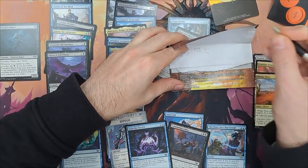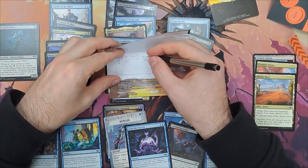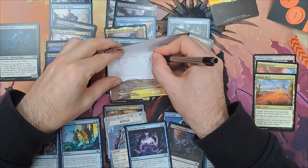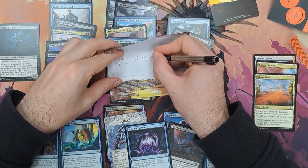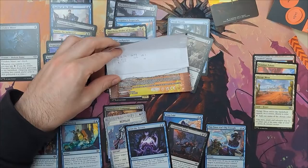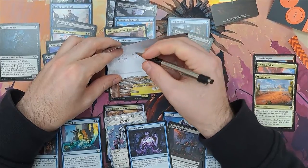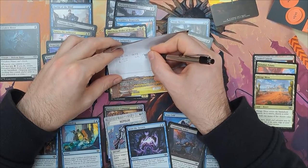I already have 2 non-basic lands in there, so in order to do that, I need to add 9 more. So I end up doing these calculations and figure out that I need 12 lands to tap for black mana — 9 swamps altogether added as basic lands. The rest is 5 extra, which gives us the required 12 and 8, if our calculations are correct. So that's 17 lands.